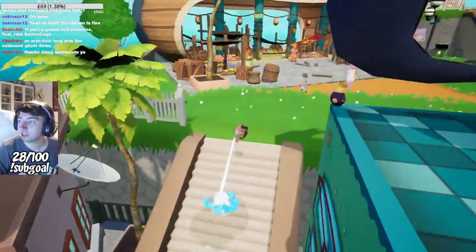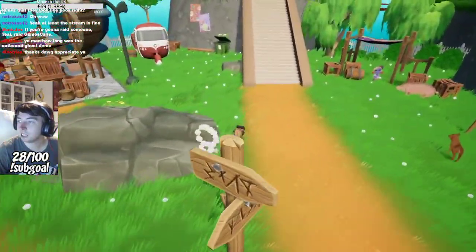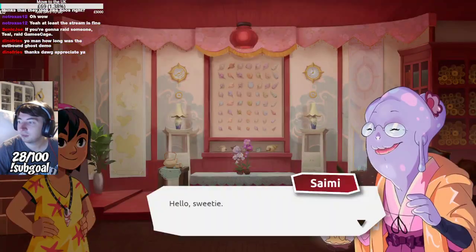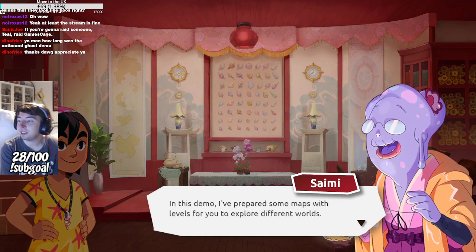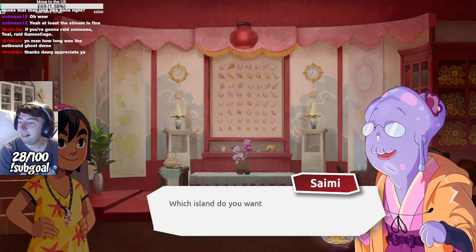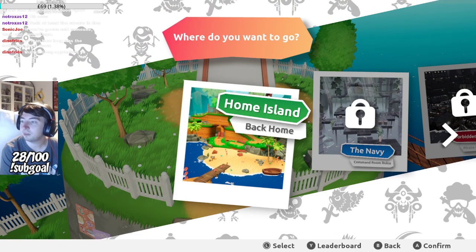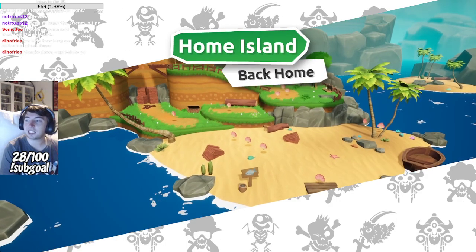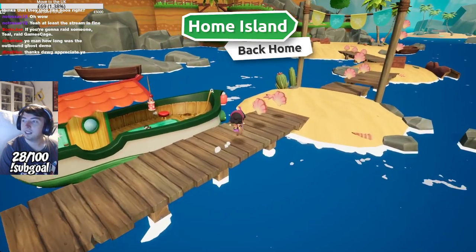Alright, let's go to the lighthouse — the game said to go to the lighthouse, let's actually do it. 'Which island do you want to travel to?' Okay, Home Island it is — back home. Cool. So are these actually going to be based on Summer of Mara levels? Because that's kind of awesome. I kind of love that. Yeah, I think it is, though it's been a while since I've played Summer of Mara.